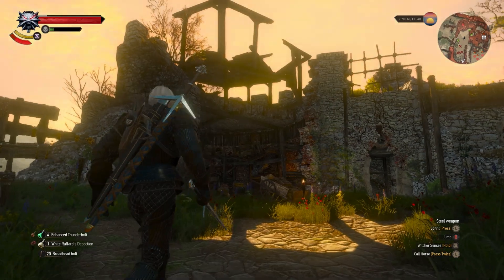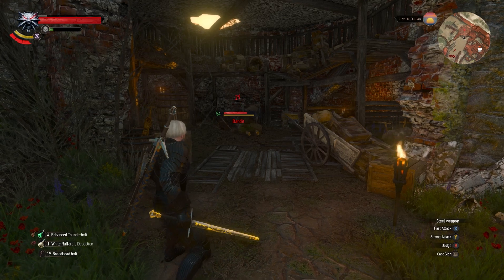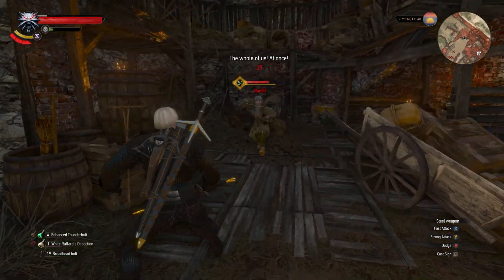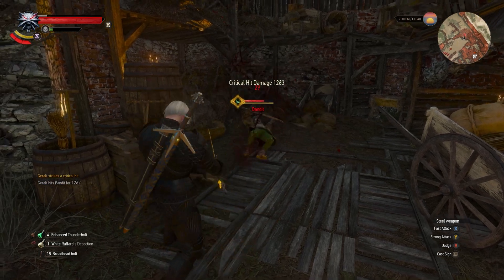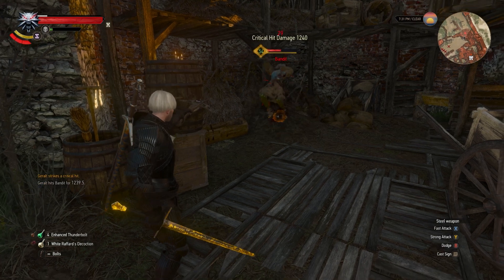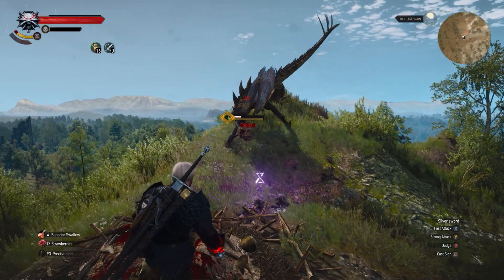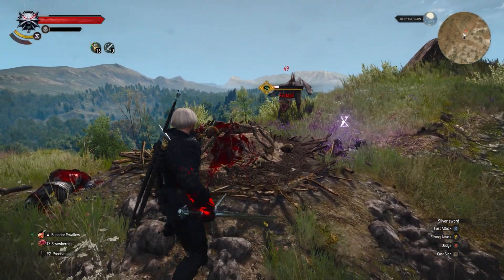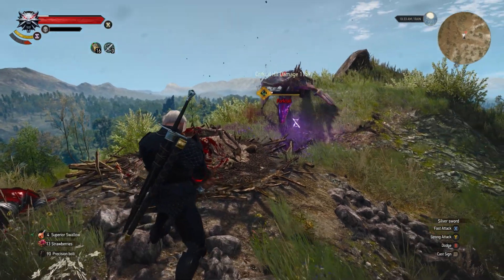I've never really seen crossbow damage get above like 1200 no matter what I could do. But it also seems like sometimes enemies will just randomly die — I don't know if there's a weird effect being triggered, but sometimes you'll be shooting an enemy with a crossbow, he'll still have a bit of health left, and he'll just die. Maybe the game just wants you to stop using crossbows, I don't know.